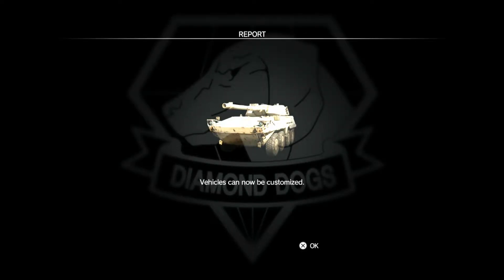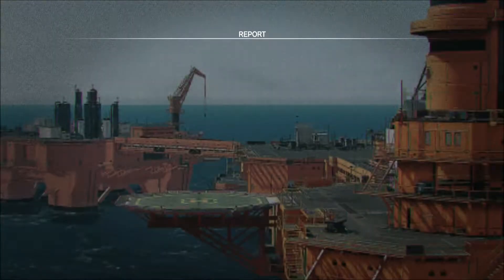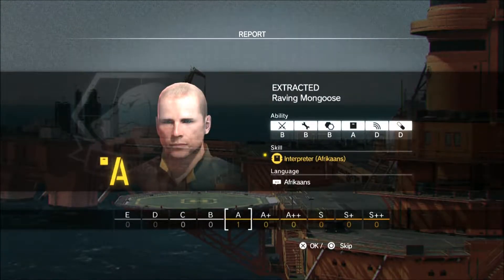Vehicles can now be customized. Yo, Diamond Dog — I heard you like guns, so I put a gun on your gun, and bark in your gun while you gun. D-Dog is now capable of making noise to distract people. Raving mongoose.